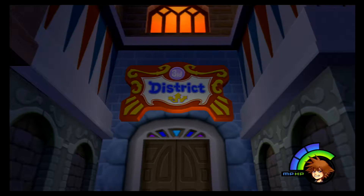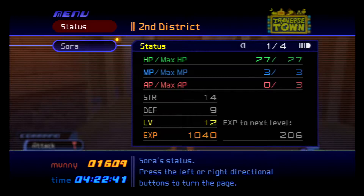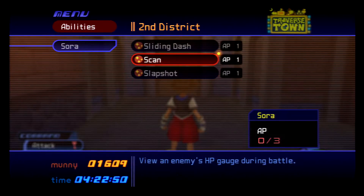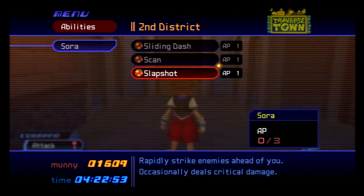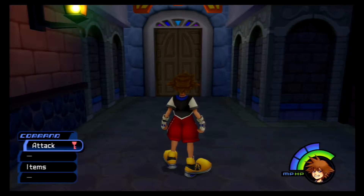Welcome to another episode of Kingdom Hearts Final Mix. Last episode we grinded off screen, and now I'm level 12. We got some goodies along the way — we got more AP to equip Scan and we got Slap Shot. We have our potions equipped and we're right outside the third district where the boss of this world lies. Let's do this.